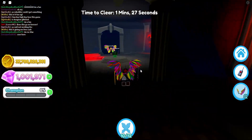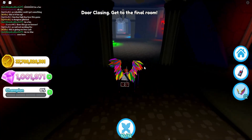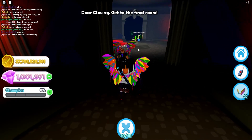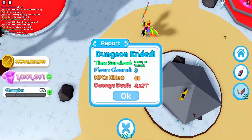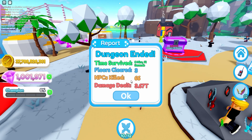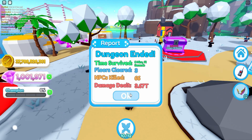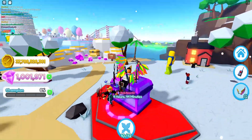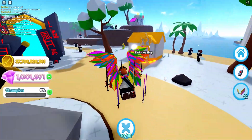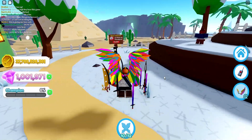For the greater good of the video and to show you guys the other stuff in the update, I'm going into these rooms now and they're gonna close the doors on me. We have our dungeons ended — time survived: eight minutes 14 seconds, floors cleared: three sets of five floors, NPCs killed: 66, and damage dealt: three trillion. Very cool. We also have a winter spawn — tis the season, gotta match the vibes — and the new arctic world, so let's go check that out right now.